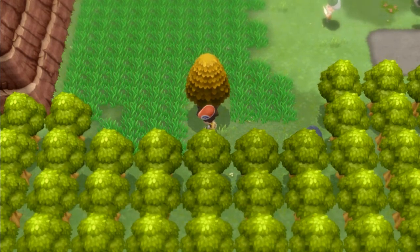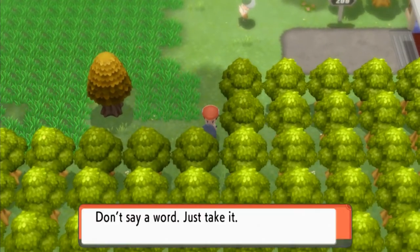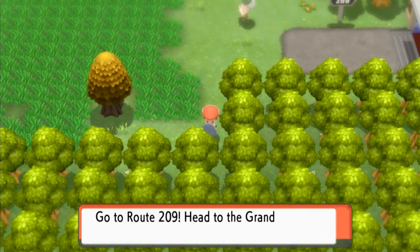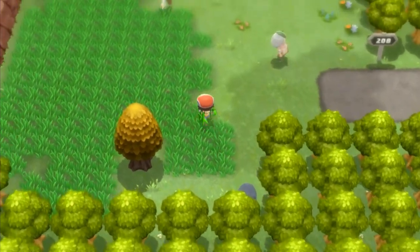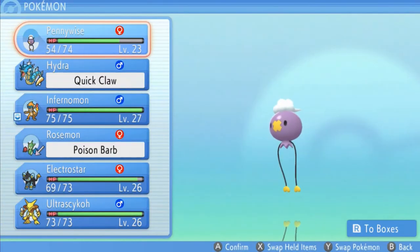So we slap some Honey and we're just going to have to wait a little bit for that. Then we have an individual right here. We get ourselves an Odd Keystone, which you guys probably already know. There is a Grand Underground — head to the Grand Underground, listen to the Stone Pillar, talk to Spelunkers. Good old Draven does not follow directions correctly, but we'll keep that in mind.